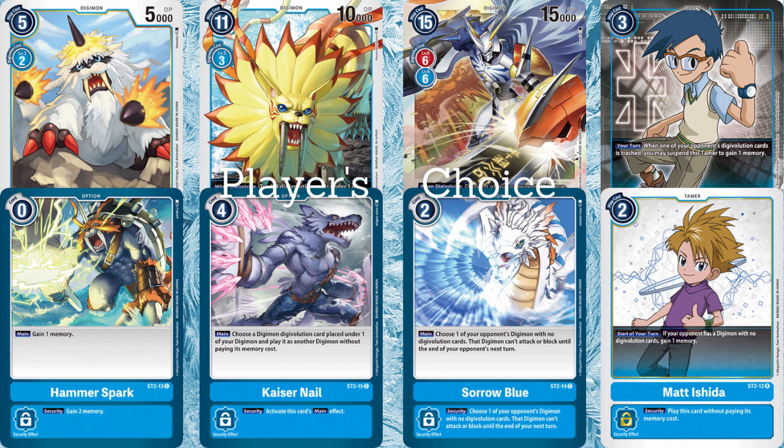Then we come on to the Saber Leomon: on Digivolution, trash four Digivolution cards under one of your opponent's Digimon. Say your opponent digivolved up into a Circus Kabuteriomon — next turn they're going to go all out and suspend all your stuff. You can throw down the Saber Leomon, get rid of all their support, and they just sit there and go 'okay, I can't suspend you, I can't do things.' The only issue with blue is it is quite power-crept in the sense that—